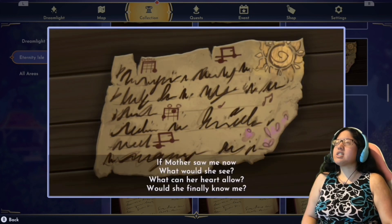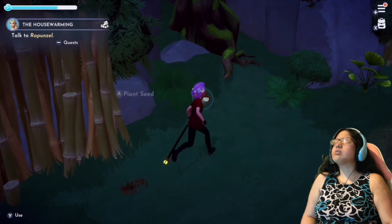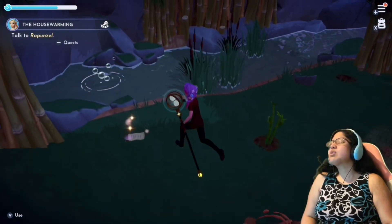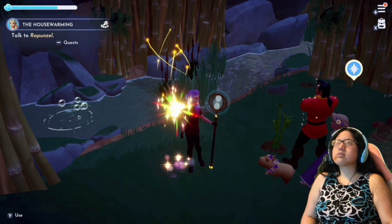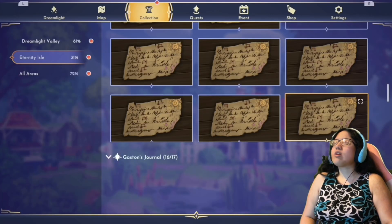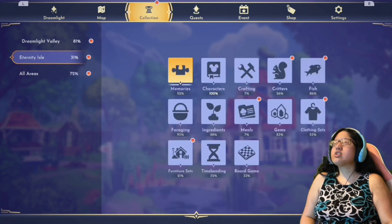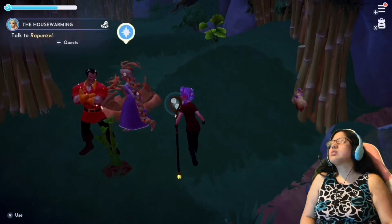If Mother saw me now, what would she see? What can her heart allow? Would she finally know me? We're missing three pages of her lyrics. Oh hey Rapunzel — I was just going to go find you right now. Let me real quick get this — I'm going to collect all of her lyrics. The world's so big and I'm so small, up so high but not afraid to fall, now I'm on the ground and I am standing tall. We're missing three pages of her lyrics.